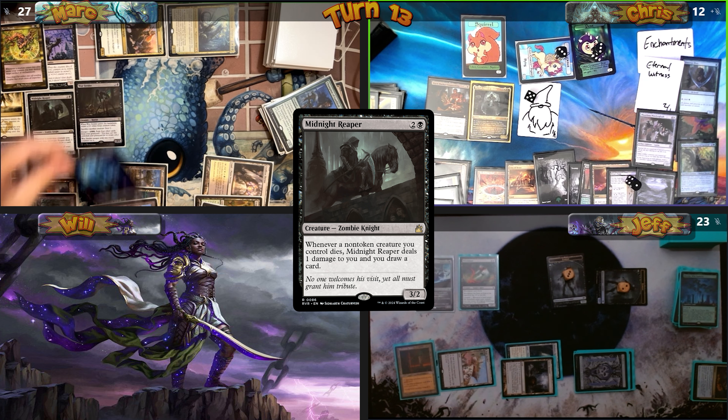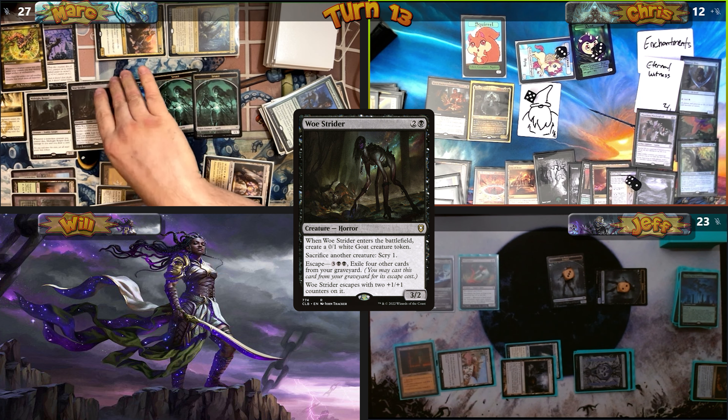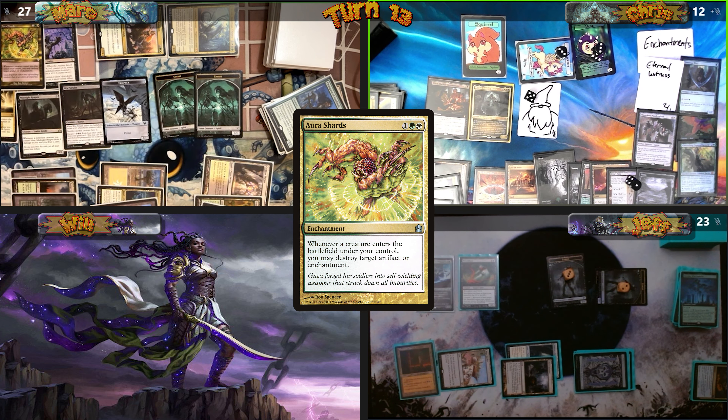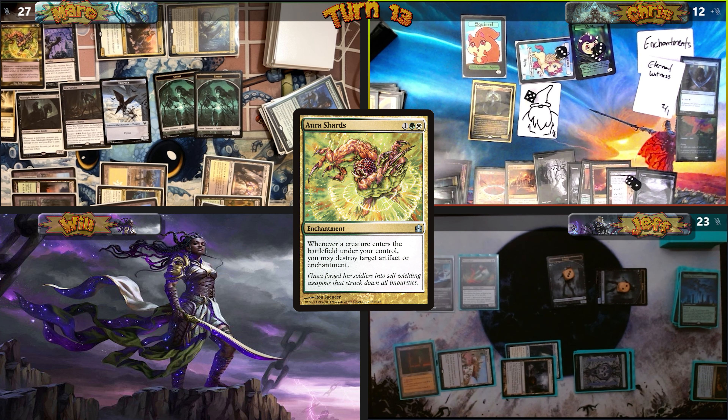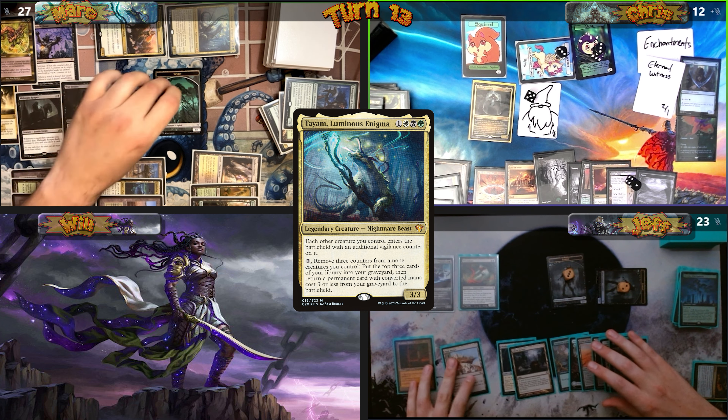Abzan Ascendancy gives Mark a Spirit because a creature died. Wollstrider, a Goat, and the Spirit all entered, so he gets three Aura Shards triggers. He destroys Black Market Connections, Illustrious Wanderglyph, and Chatterfang. Mark's creatures enter with Vigilance counters and the turn goes to Jeff.